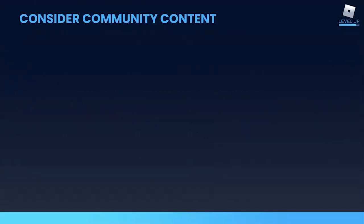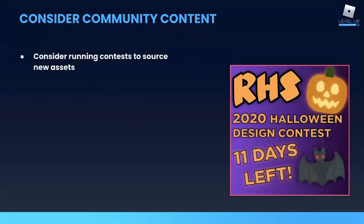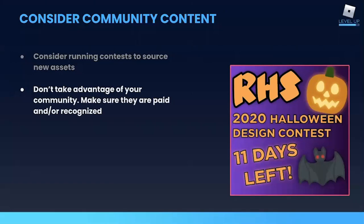Another option is to source your cadence content from the community by recruiting talented fans of your game. This is one of many reasons it pays to have a strong social media presence, so you can establish that relationship with your players. One way to get fans involved in asset production is through a contest — you outline the requirements, post them on social media, and players share their work with the community. Then you select the winners, maybe involving the community in selecting them as well. This is a great way to find out what your most highly engaged players get excited about. Of course, you do want to make sure that you're recognizing the creators in your community, whether that's recognition online, in the game itself, or through a paid contract.